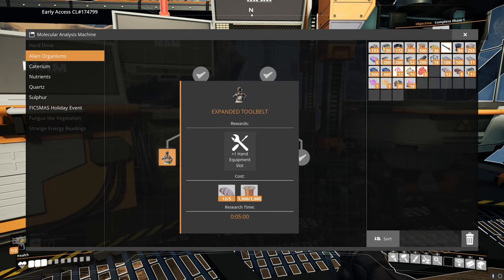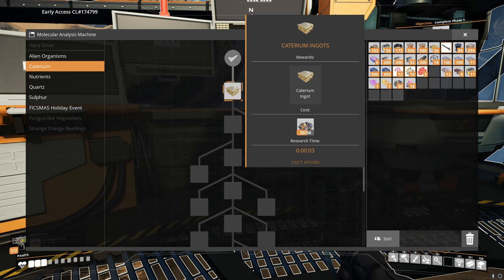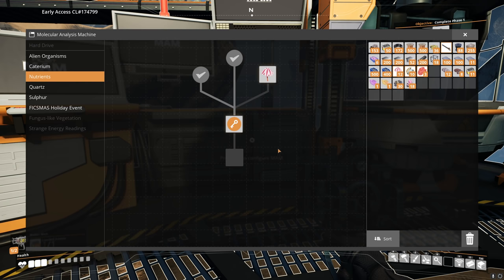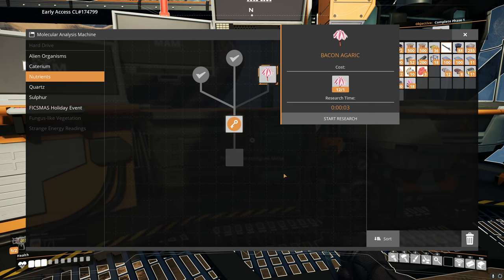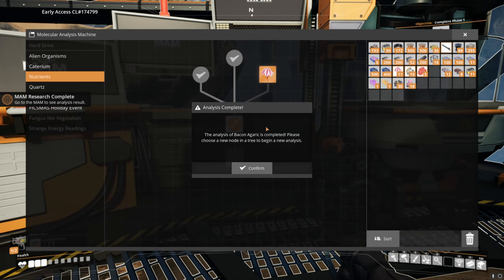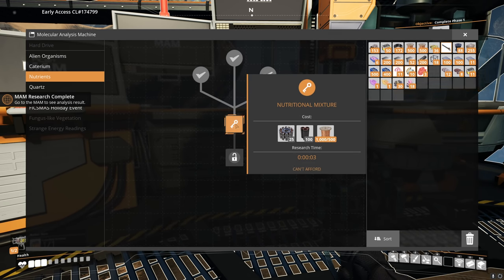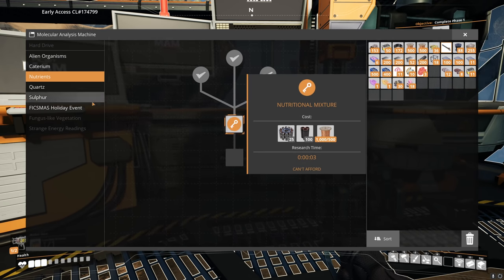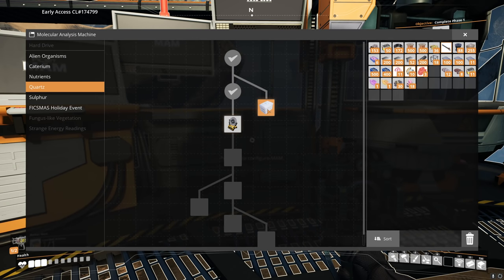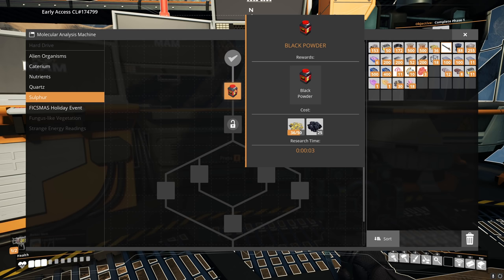Next up — plus one hand equipment slot, yeah I think we'll take one of those. I need to get my hands on more caterium. Nutrient-wise — the bacon! Anything with bacon in it, we gotta do it. What does this next one get us? Nutritional mix. For that we're gonna need stuff we don't have just yet — quartz. I'll get you more quartz and figure out what else I need.